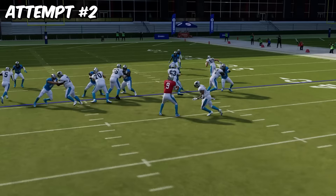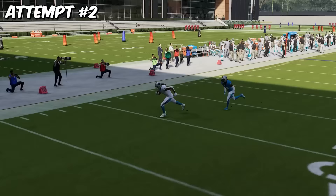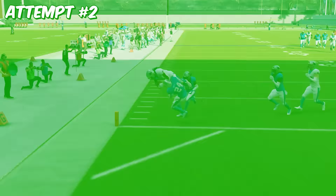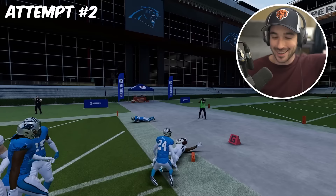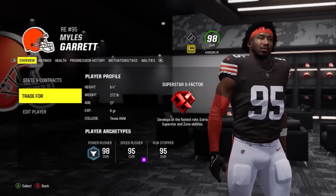We dropped the first one. Come on, get separation — go, go, go, go, go — touchdown! I thought he was going to get tackled. We got it on our second try. Back to the 50-yard line, but first we had a 98 overall. We can get Nick Bosa, Miles Garrett, or Lane Johnson. I'm going to go with the one I wanted last time — Miles Garrett. It worked out.